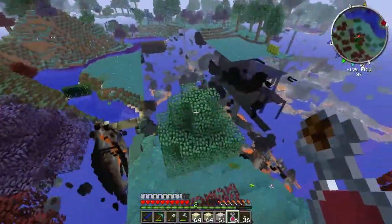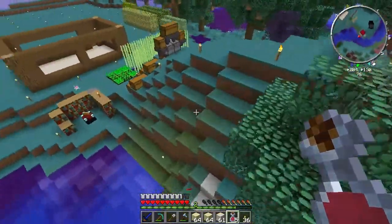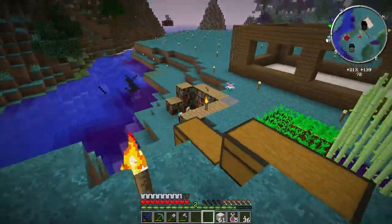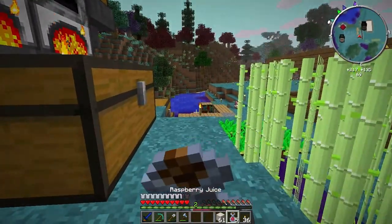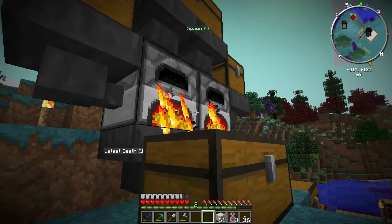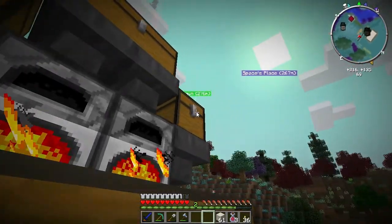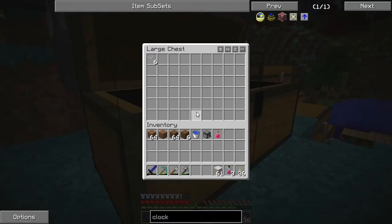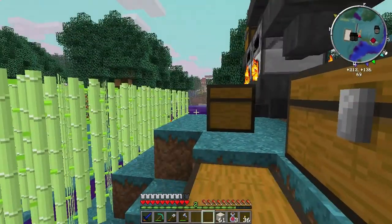This is definitely Minecraft 1.6.4 — you can see the rendering errors where you can see through the world, which is kind of annoying. This is a very tiny version of the smithy I made on the vanilla server. Coal or charcoal goes into this chest, you manually split it, what you want to cook goes in here, gets filtered into the hoppers, then into the furnace, then down into the large chest. It's quick and dirty but it works — cooks stuff twice as fast.